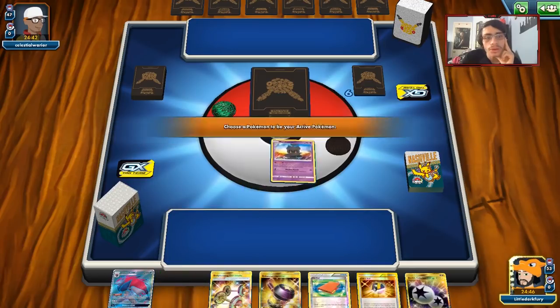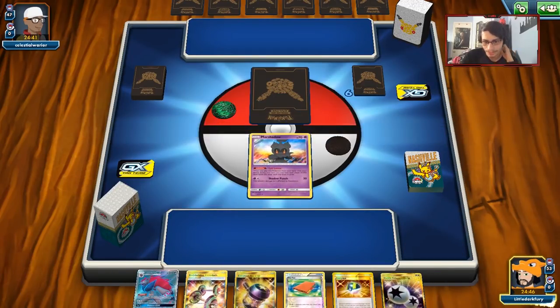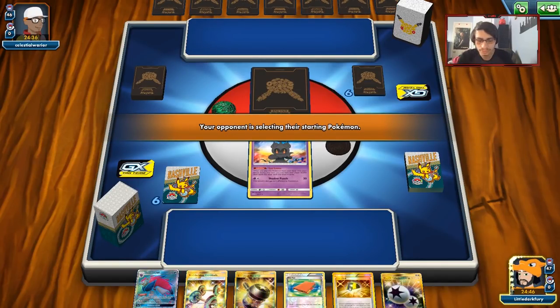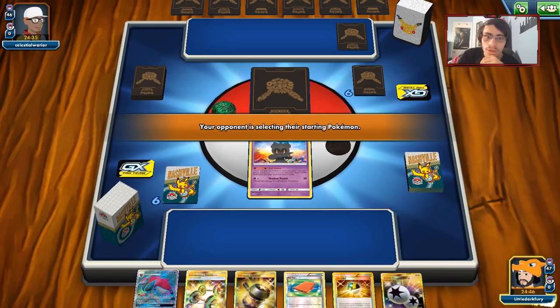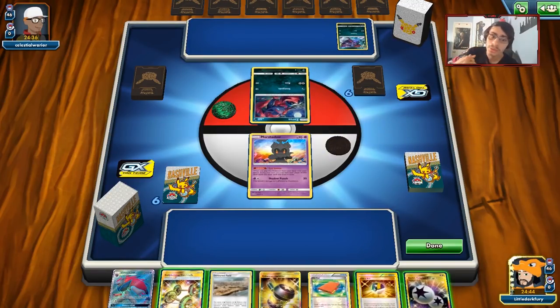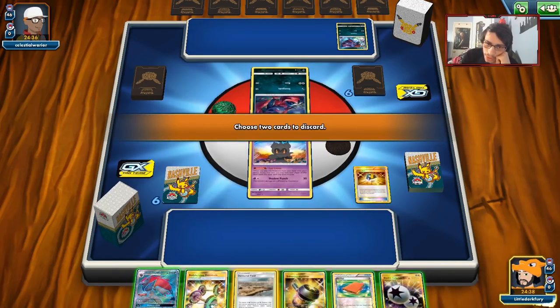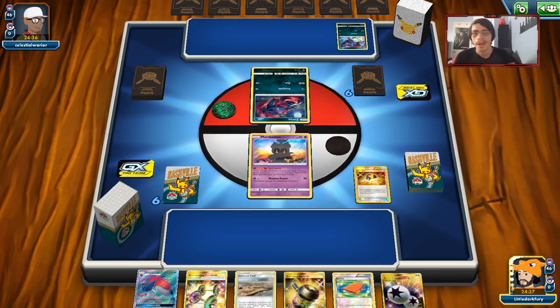We get a Marshadow start, but that's fine — we can use Tapu Lele here to get a new hand, which is good. Oh, he's actually playing a Zoroark deck himself. That's a little surprising. We'll get rid of the Devoured Field and Pal Pad here.